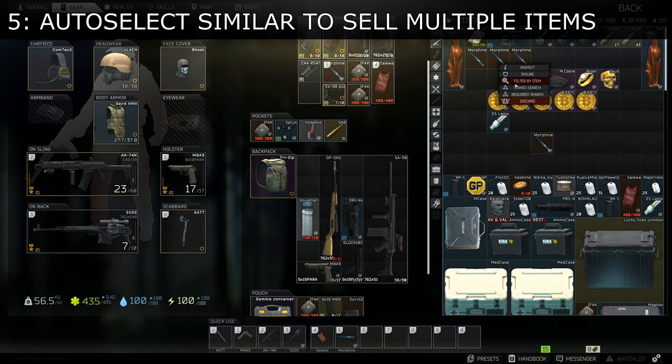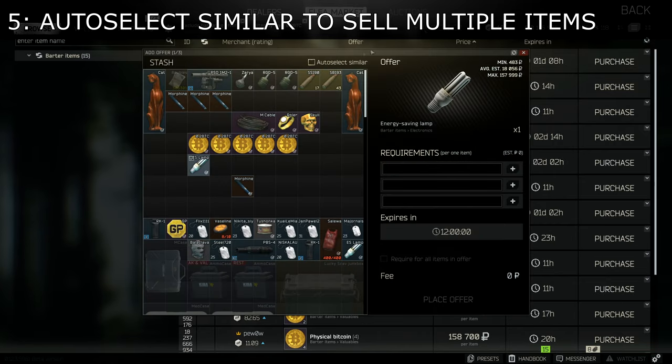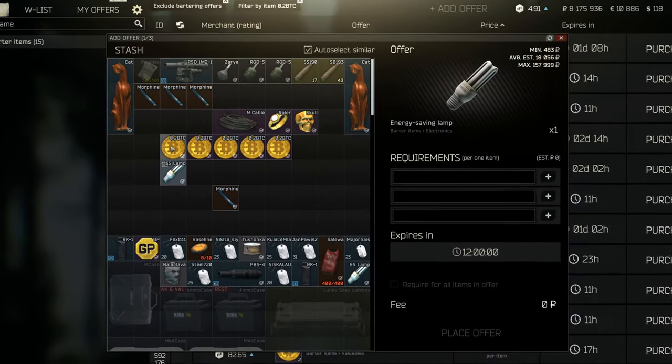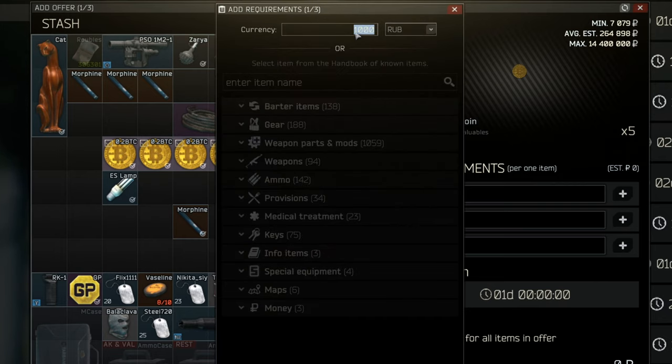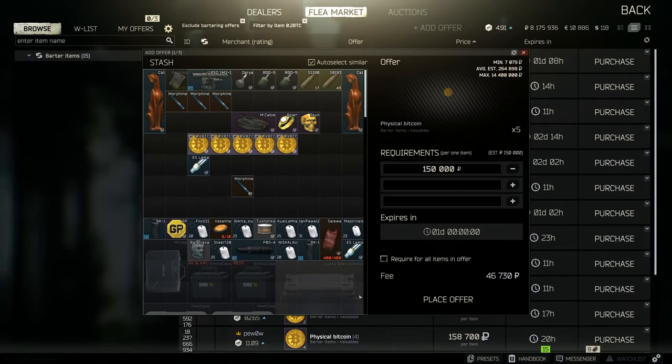Use Auto-select Similar when trying to sell multiple items to automatically select all items of the same type. This is a great way to quickly list multiple identical items for the same price. Be aware that at the moment items need to be outside of cases for this to work.